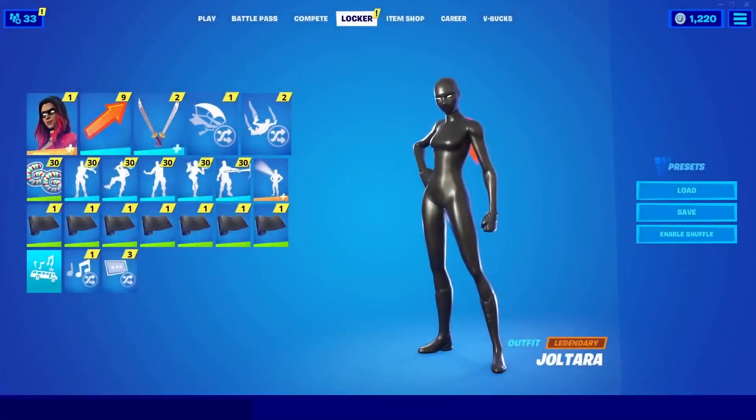Hello ladies and gentlemen, my name is Aiden and welcome back to yet another video here on the channel. In today's video, I'm coming at you with a short little video and I'm going to be teaching you guys how you can get the all-black or all-white superhero skins after the update within Fortnite Chapter 2 Season 6.